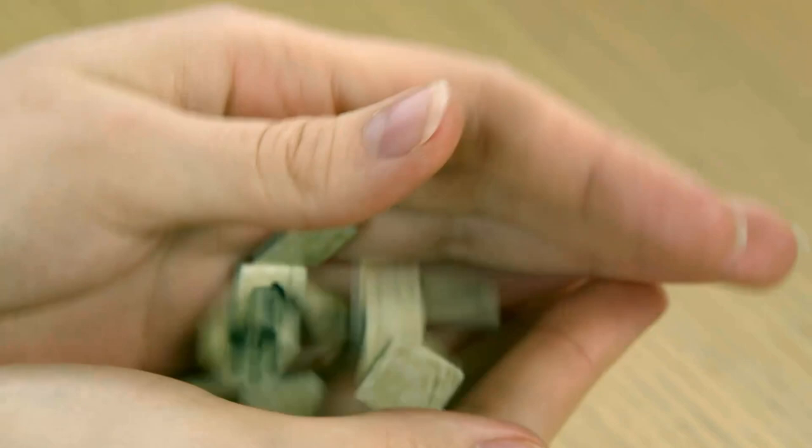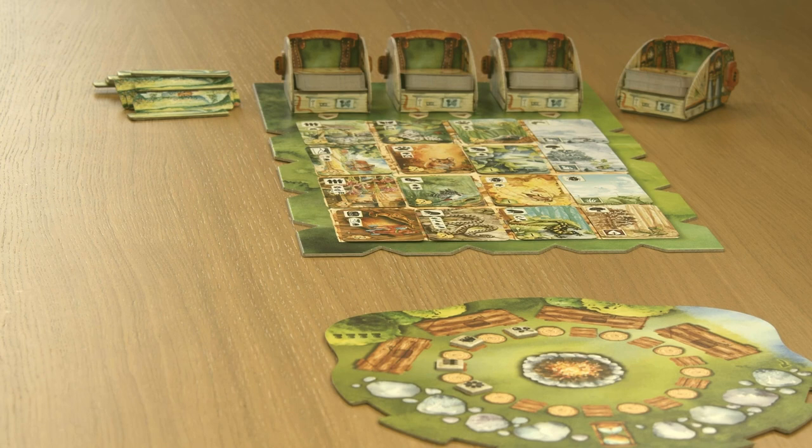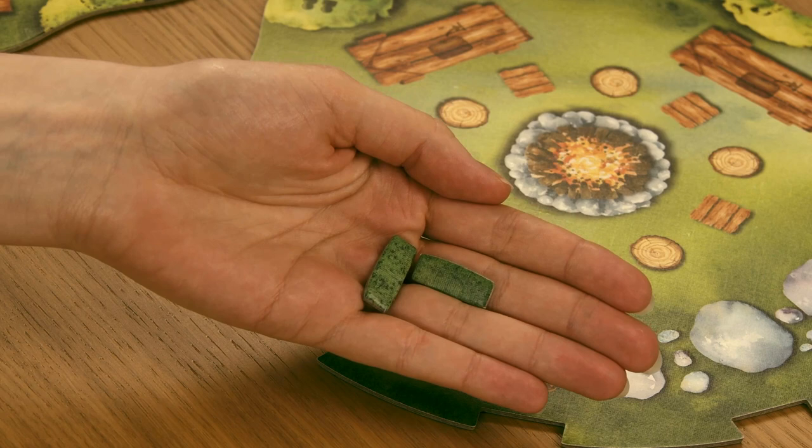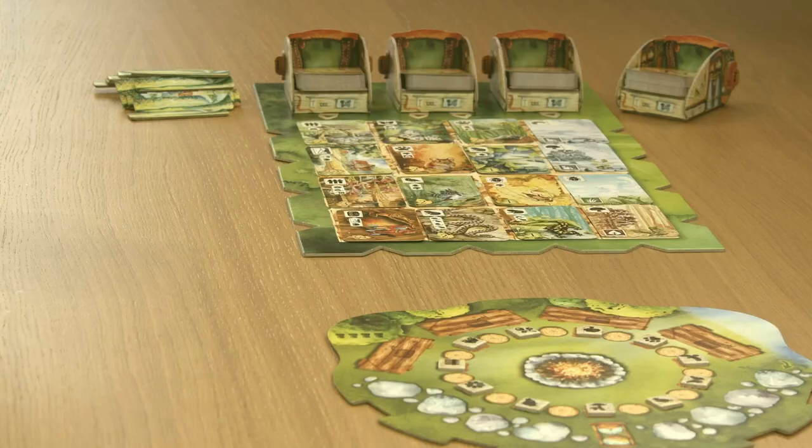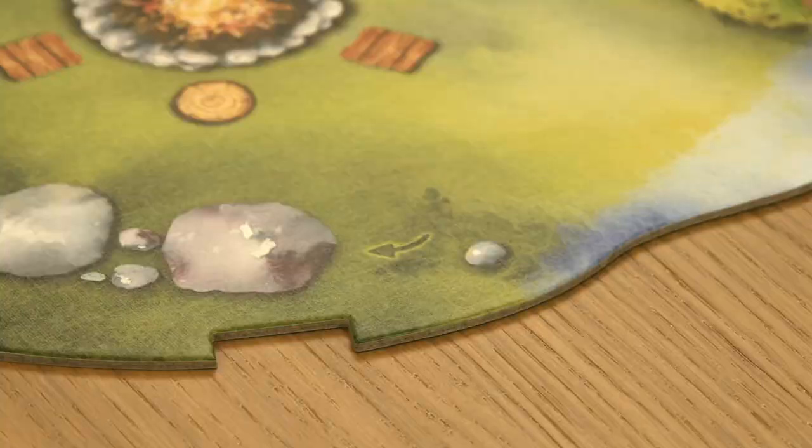Now prepare the campfire board. Shuffle the goal tokens and randomly place one token at a time on the square spots, then return unused goal tokens to the box. If you are playing a two or three player game, prepare the block tokens and block the correct number of notches: two notches in a two player game, one notch in a three player game. You can't use these notches for the entirety of the game. Place the round marker on the first rock of the round tracker, marked with an arrow.